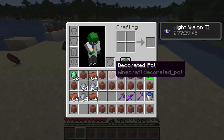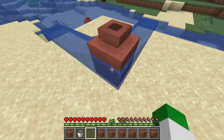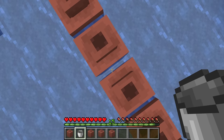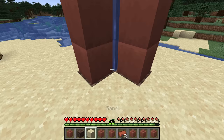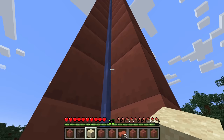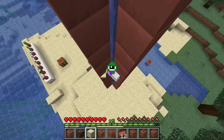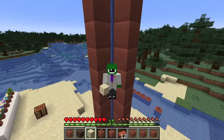Pots are waterloggable. You can't directly place water on the side of a pot, but if water is already in an area and you place a decorated pot there it will be waterlogged. Placing them underwater also works. One very fun thing you can do: if you have a waterlogged pot with other pots on the side, you can swim up and down in an incredibly small space, essentially giving you the ability to float and fly in survival mode — a very handy elevator.